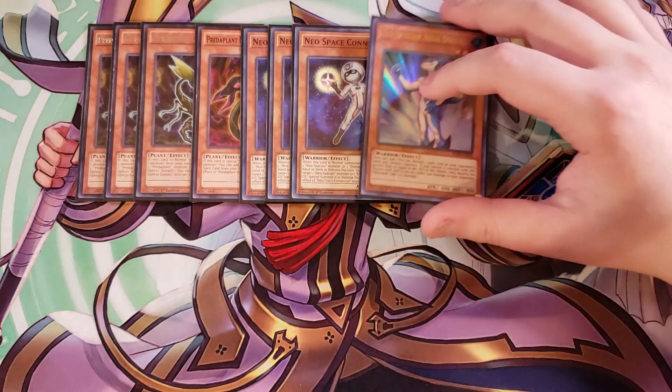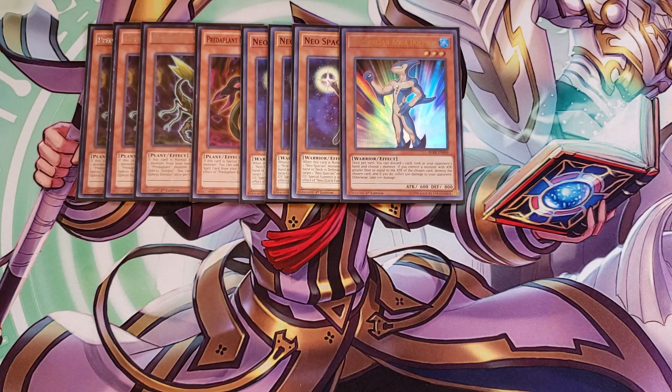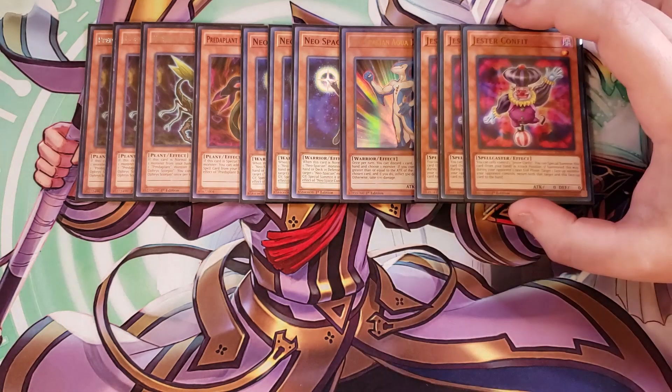We then play a single copy of Aqua Dolphin, which you're going to special summon off the copy of Neospation Connector. It's a really good one-of here if you don't want to summon out Neos, because Neos is a normal monster so it's a little more difficult to go into Anaconda with just Neos. We then play three copies of Jester Comfy — this is a free special summon so I play it as a three-of.